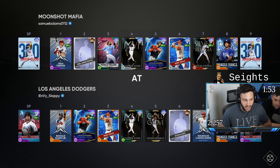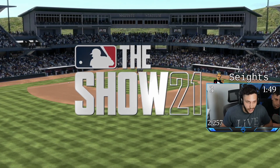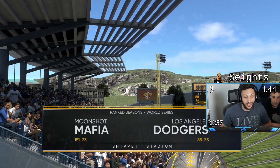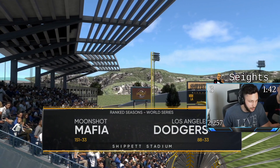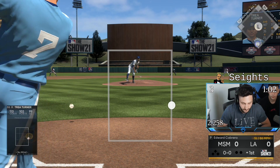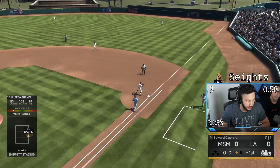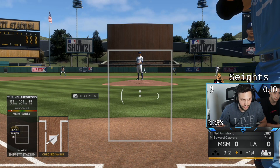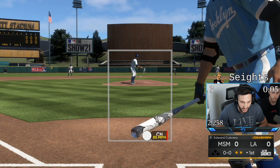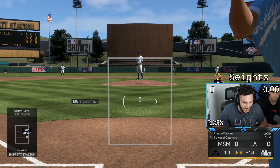I heard Kenley Jansen is really good, so hopefully we get some outs here. Our opponent's record is 88 and 33 — that's a good record, should be a good game. He also has Dodgers uniforms on. I don't know why I swing at the first pitch every single game. We got a full count and of course I chase ball four.